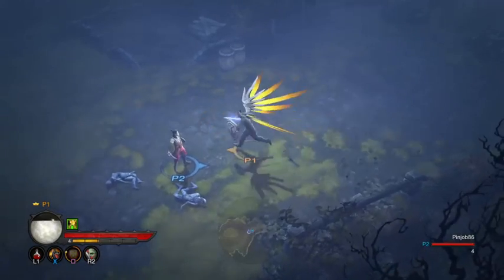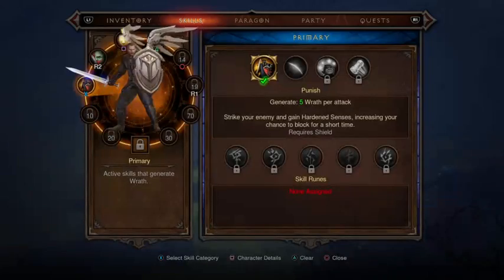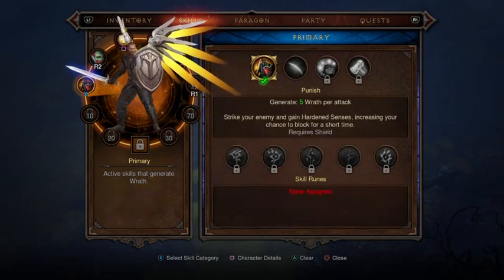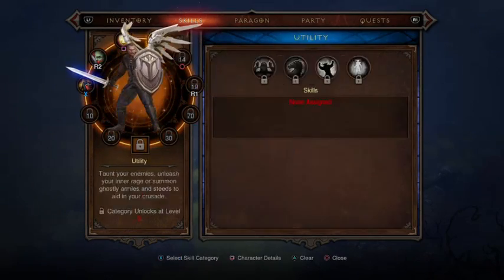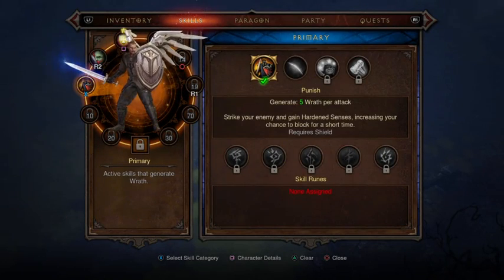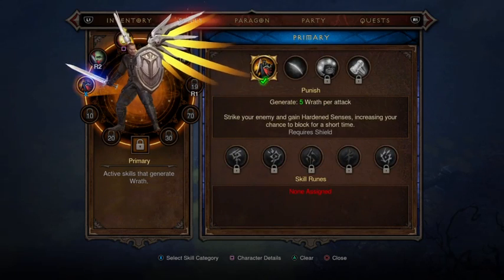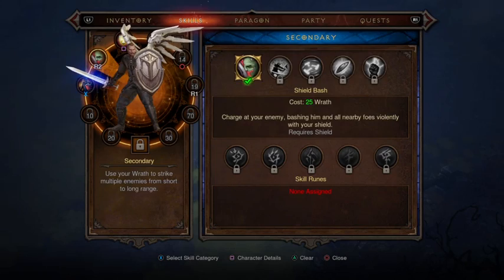Oh wait, look. If you go onto your menu and you click over one on your tabs up top, it'll take you to your skills. Which are the same way. You can see you've got each different selection. Just like your inventory is the same way — you just roll around on which one you want and then you pick an ability that you want.